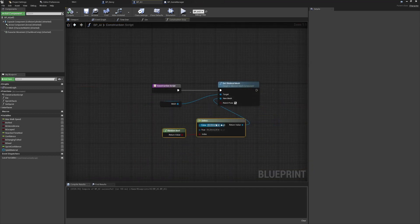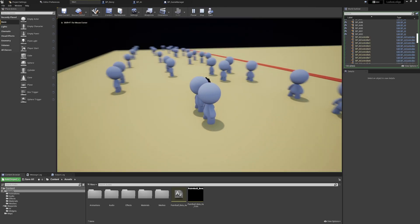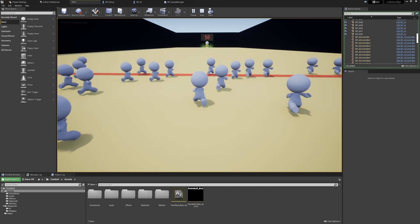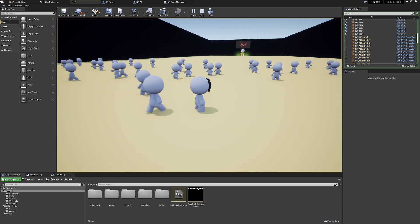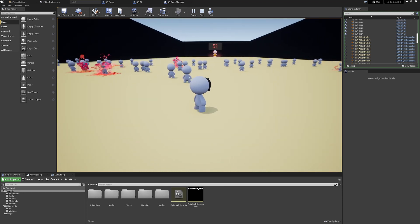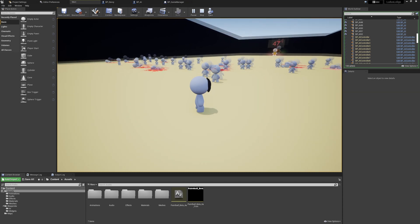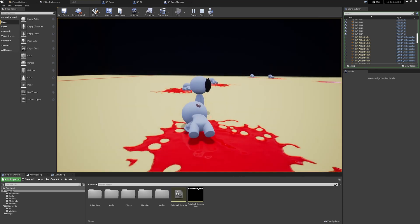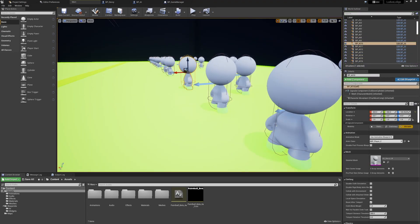That just left one thing — the best thing — the polish pass. I started with the visuals: adding particle effects when someone was shot, a decal surrounding their corpse for a pool of blood, and a decal that also appears on their body or head to indicate where the character was hit. I also added logic to swap the mesh at random on the construction script to swap the skeletal mesh between the male and female version based on a random boolean.